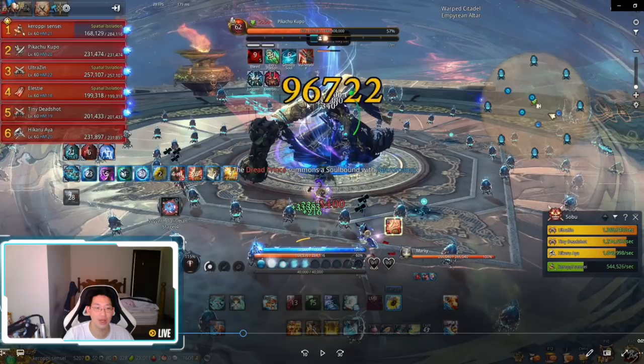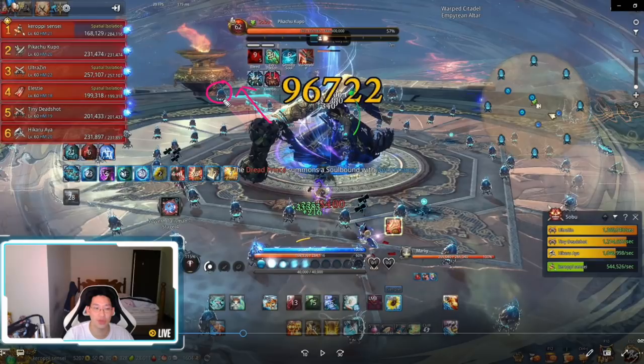The moment the boss throws the hammer and clips a mite, it breaks the shield. Xin has picked up three hammers by grabbing the orb, so now he needs to run over next to the mite and jump — the moment he jumps he'll create a shockwave that kills the mite. Then Xin wants to rotate to the next mite once its shield is broken, and then the next mite after that. So Xin runs from here to a mite, jumps with three hammers, kills the mite, and then waits for the next shield to break.